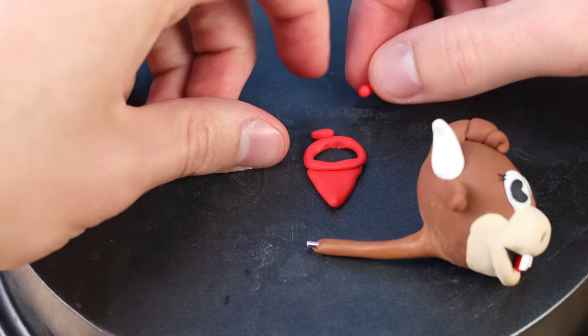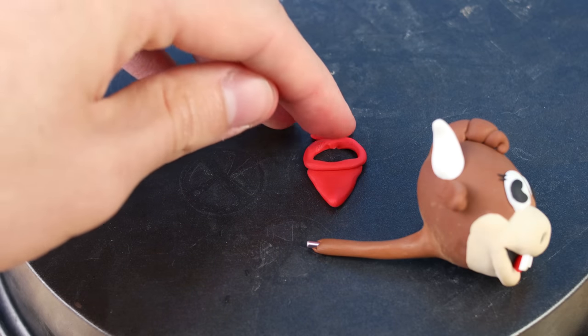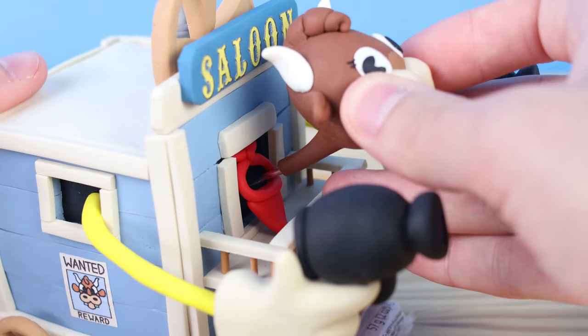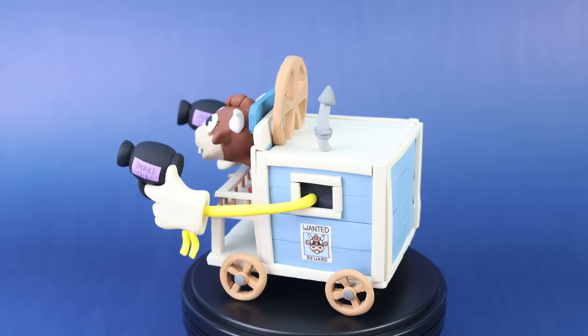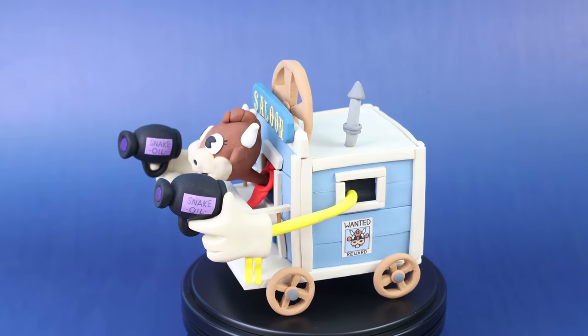I've added some brown clay onto the neck and created this nice little red bandana. We can throw those into the oven, super glue them into place, and that is our final detail. So here it is — Esther Winchester from Cuphead: The Delicious Last Course.